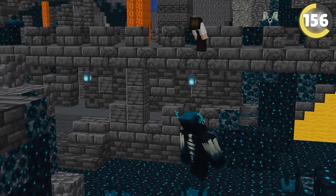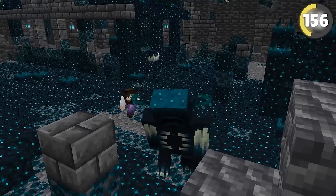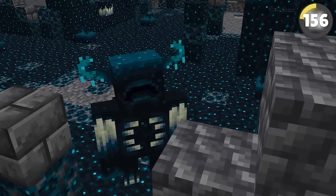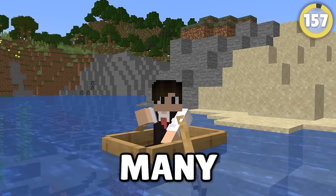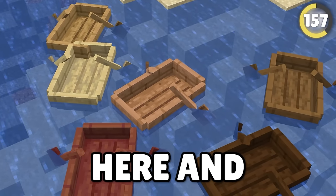I wish I had this next rejected Minecraft idea: the potion of silence, which as you would expect, makes you silent. Swift Sneak is a very useful enchantment, but sometimes I do not want to break my finger holding down the crouch key. If I had this potion, I could run straight past a warden and he would not even flinch.